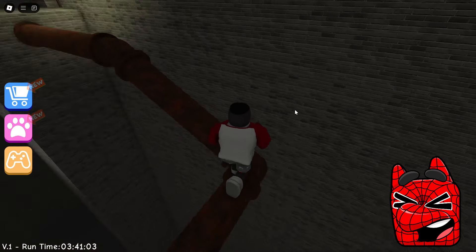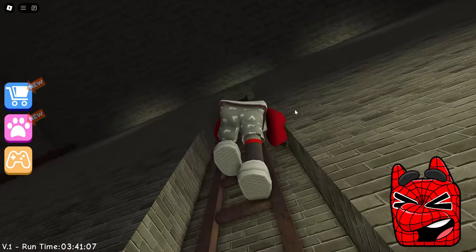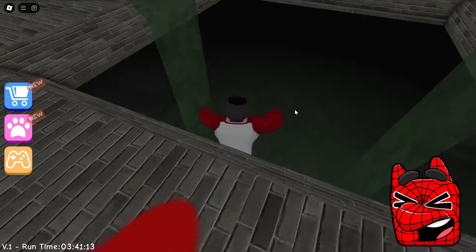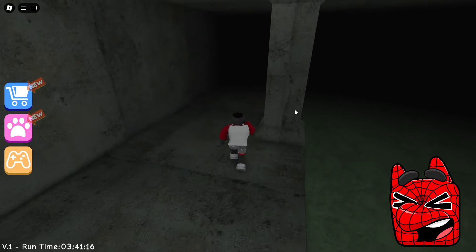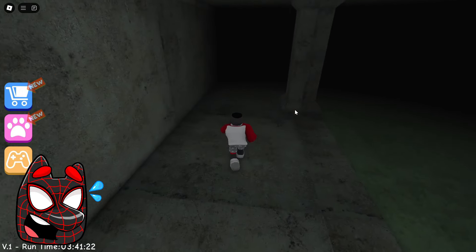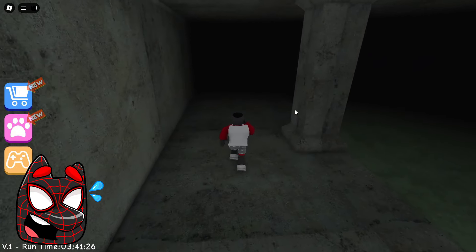The main thing is not to rush and then we will definitely be able to get through all this. It seems to me that we have almost passed through this entire pipe — just a little bit left. Great, we got to the source of light. Now we need to go up the stairs and then we will head straight to the dungeon of the scary robot duck. I can already hear her quack, although it may just be my imagination. She's already very close. Lord, we need to quickly find a way out of this dungeon.